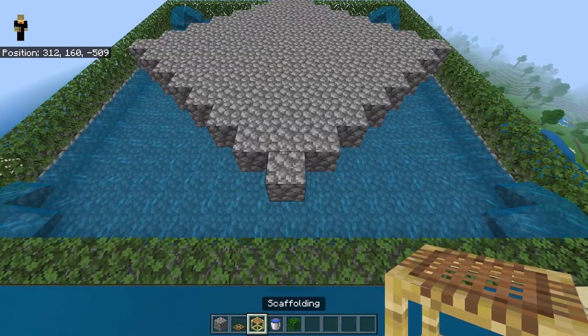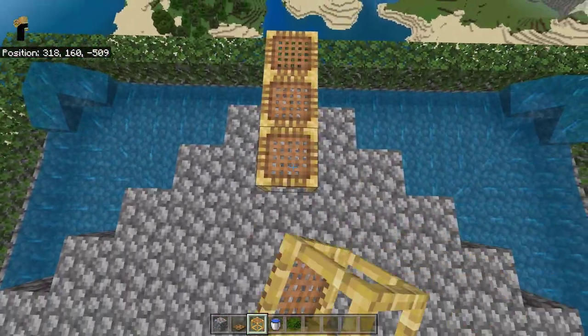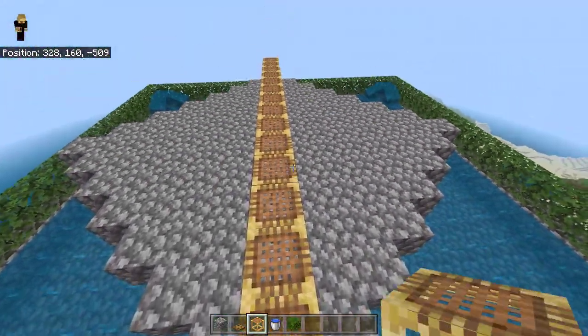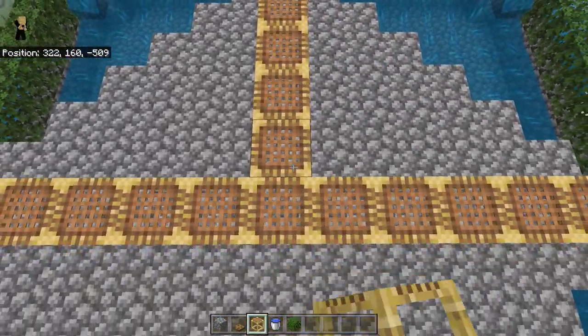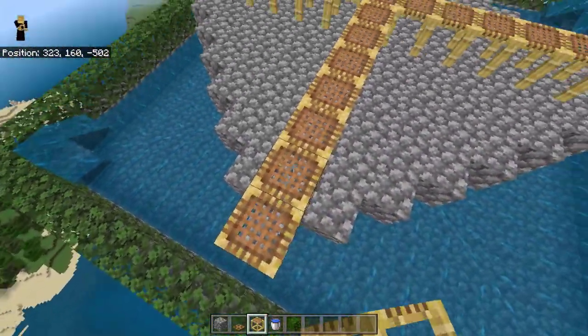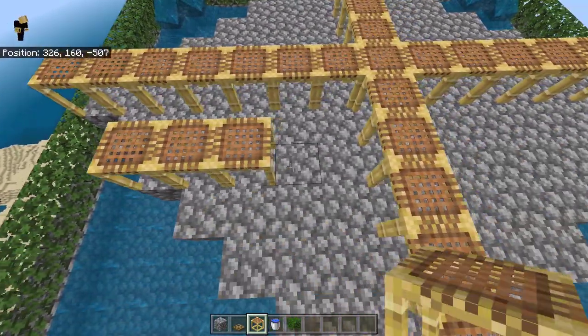Next, place a row of scaffolding like this, then place another row here, and now make another row of scaffolding like this.